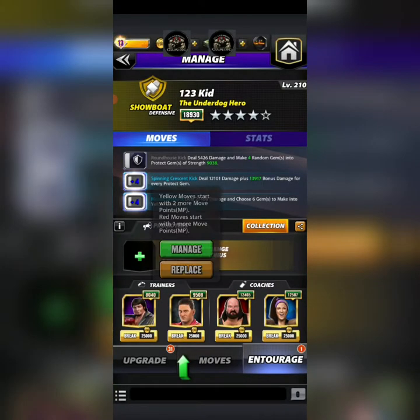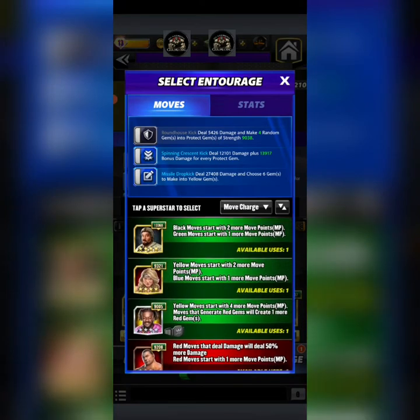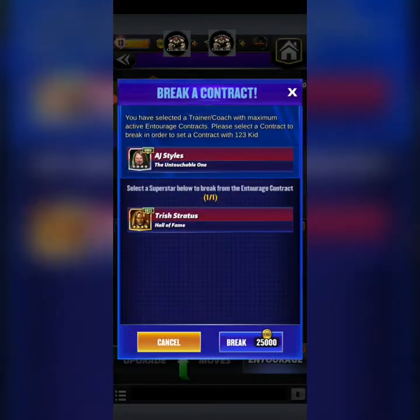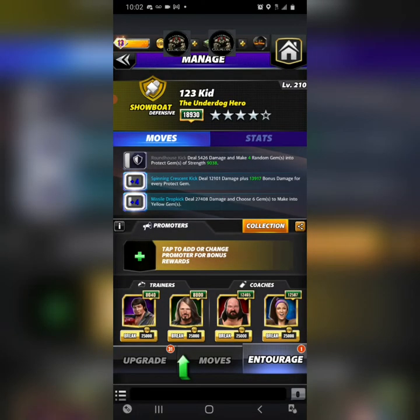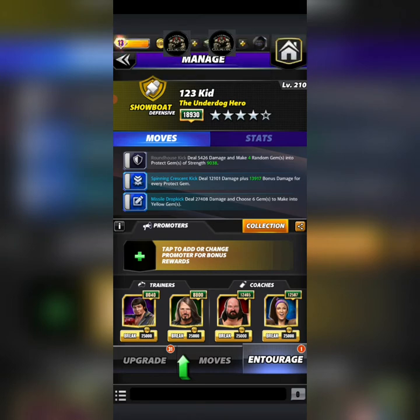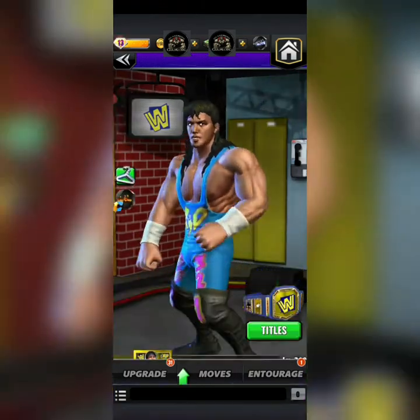You'd also have to put in AJ, who gives the two blues. I'd really like to put in Booker again to get those extra four protect gems because it's going to help with the damage, and Bailey helps here too since she gives 15 damage to the protect gems. We're going to go against a five-star bronze.